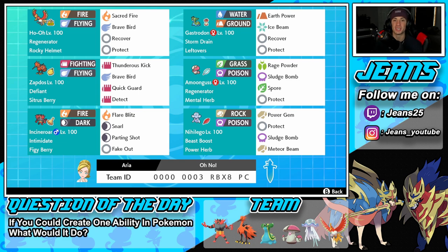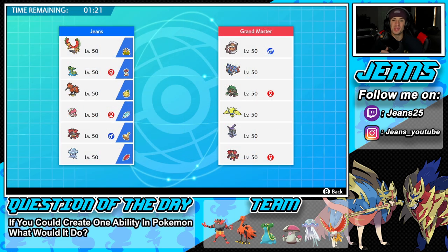Incineroar — we're not talking much about him, you guys already know. He's used on every single team, he's just too good right now. Great control in the battle, getting Special Attack and Physical Attack drops, big damage, and Fake Out flinches. Bottom right corner is Nihilego: Beast Boost ability, Power Herb for Meteor Beam in one turn, Power Gem and Sludge Bomb for STAB, and Protect.